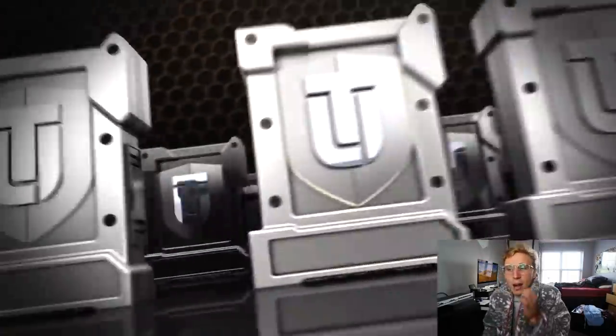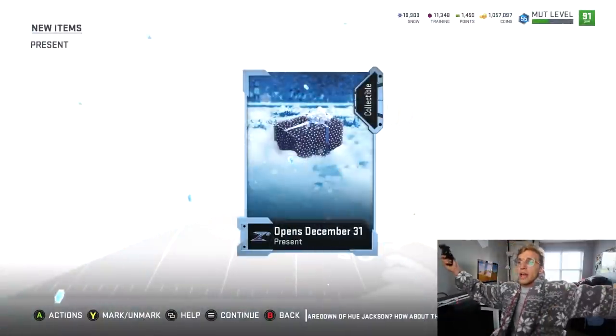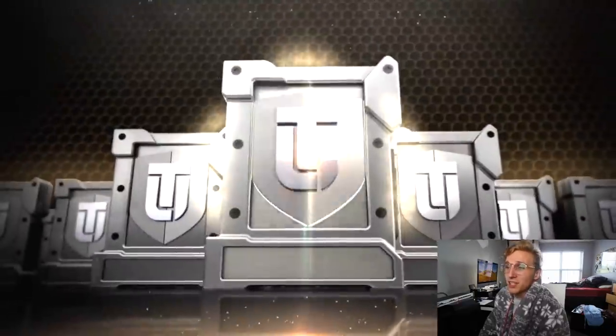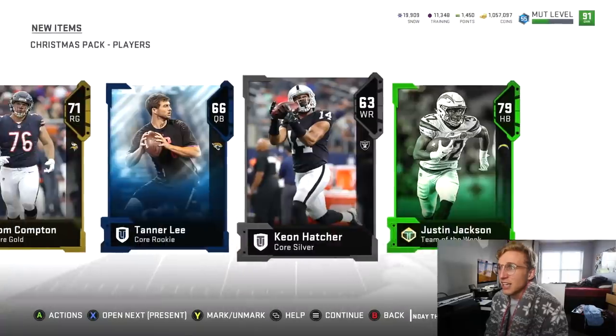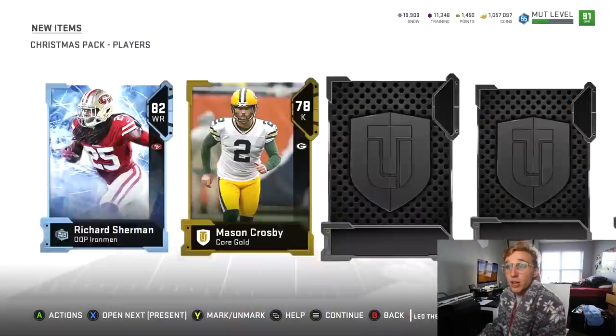Extra large, extra large — oh hey, that's kind of sick. That is a hundred percent a Seahawks player. They probably wouldn't do Russell Wilson since it's not a super good present size — maybe a Doug Baldwin card. We got another good one — those colors kind of look like purple and light blue. I'm gonna find out when I get back from London. This whole bundle is gonna be an L if I don't pull an extra large present.